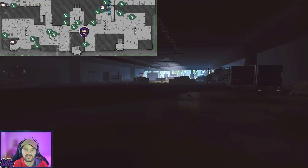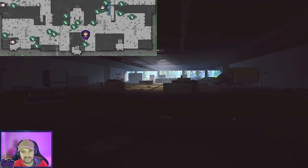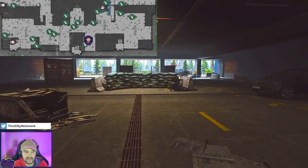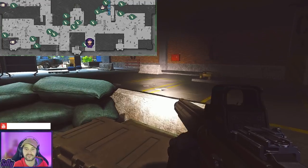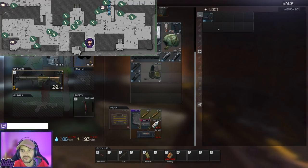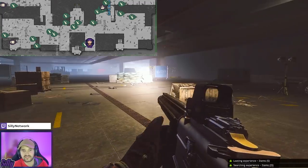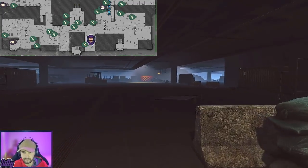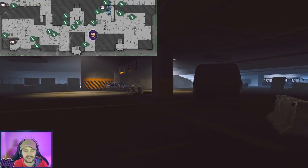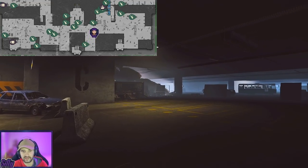After we loot that area, we're gonna run down the right toward this exit of the mall and loot one more weapon box that'll be right here on the sandbags. Let's go ahead and give those a quick look. We found a good hollow point round over there — not too bad. Then we have more weapon boxes around this ramp right here.